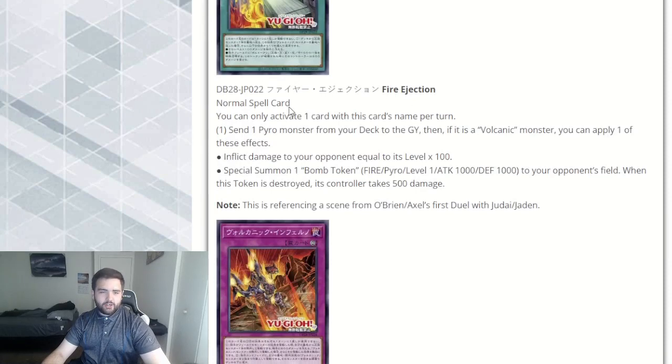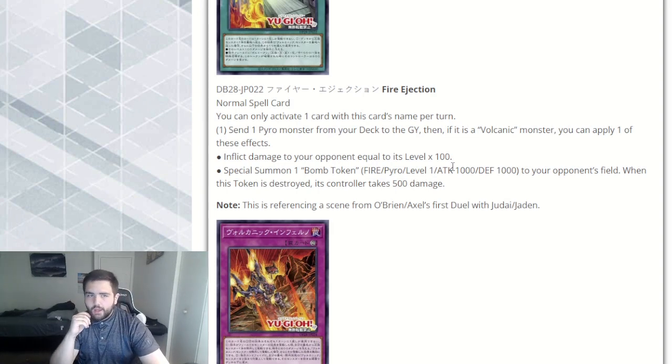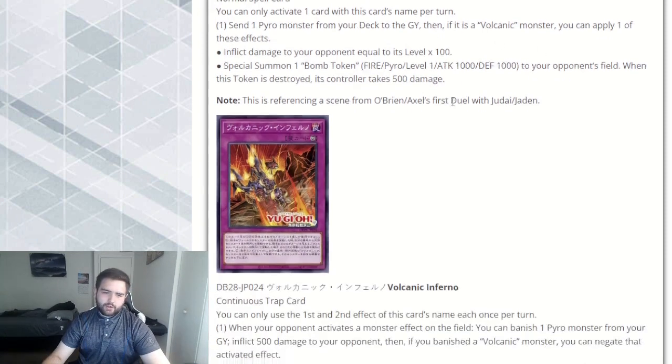We got Fire Injection, a normal spell card. You can only activate one of this card's name once per turn. Send one Pyro monster from your deck to your graveyard. Then if it's a Volcanic monster, apply one of these effects: inflict damage to your opponent equal to its level times 100 — so just playing into burn — or special summon one bomb token, the fire Pyro level 1 with 1,000 attack and 1,000 defense to your opponent's field. When that is destroyed, the controller takes 500 damage. It's an alright card. I don't think it's the best thing in the world, but it is a foolish burial for a Pyro monster. Overall, it's a decent card — not too terrible.